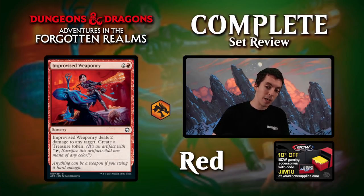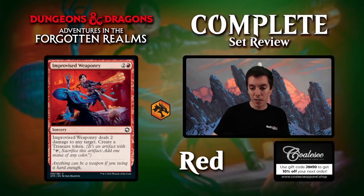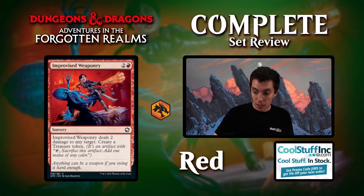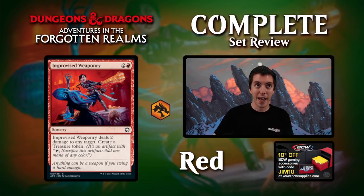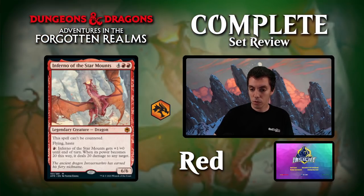Improvised Weaponry — basically one mode on Prismari Command. Three mana for a sorcery: deal two and make a treasure. Feels like more of an archetype card. I wouldn't play this in any red deck just generally because a three-mana sorcery-speed shock is pretty mopey. But if you're playing the treasure deck, that's pretty sweet — you kill a creature and get a treasure for all your treasure synergies. Solid in that specific deck. The red-black treasure deck would play as many of these as it can get.